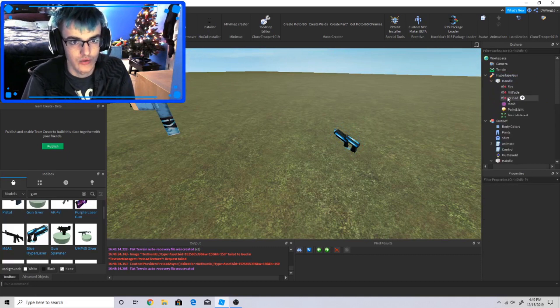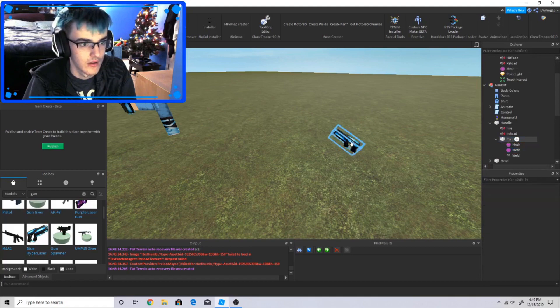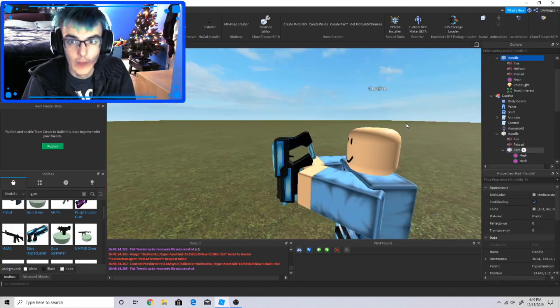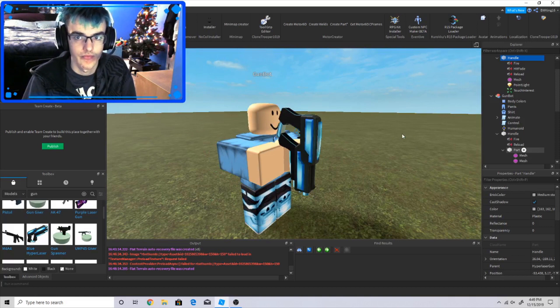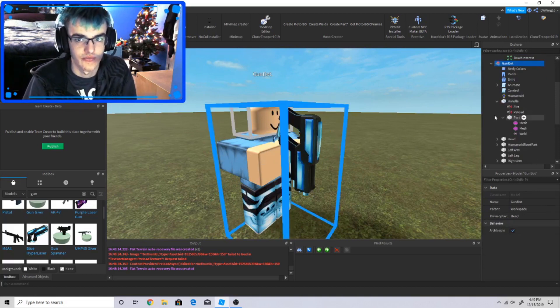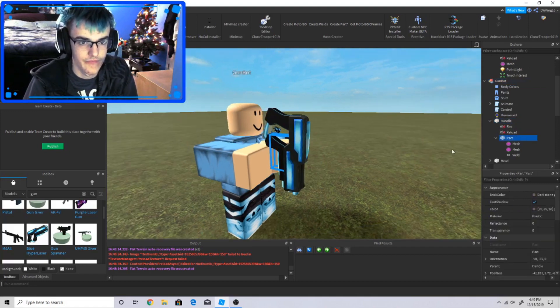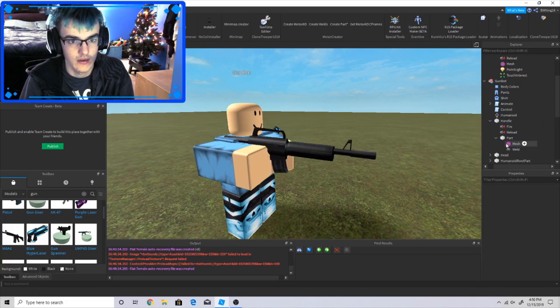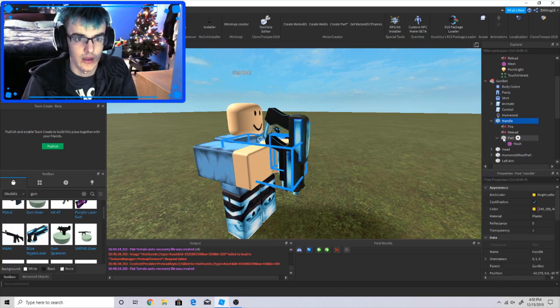Now go ahead and copy it. Go into the Hyper Laser Gun, go into the handle, and click the mesh — or click and copy the mesh. Then go into the part, open it up, and paste it. As you can see, it now looks all messed up because it's not supposed to look like that yet. Delete the old mesh, paste this new mesh, and then delete the weld — the weld is basically the thing that makes it stick. And you're done with that step.